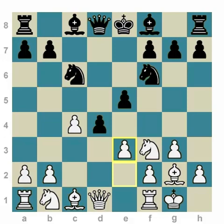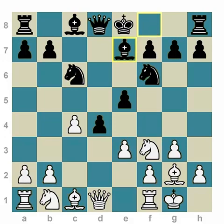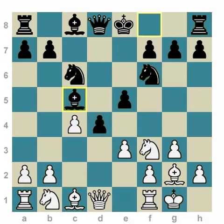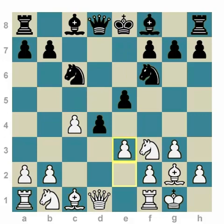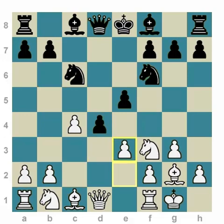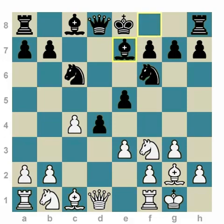So White castles, Black goes Knight C6, and White goes D3. Now, this position is a very old position, but there are some very fresh and new ideas for White. There are several continuations here for Black: Bishop E7, actually three continuations — Bishop E7, Bishop C5, and D3. Let's analyze them in random order; it doesn't matter which way we start.